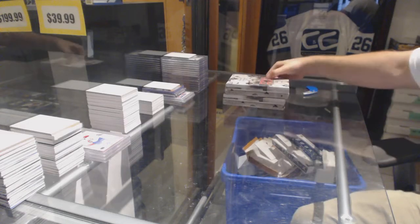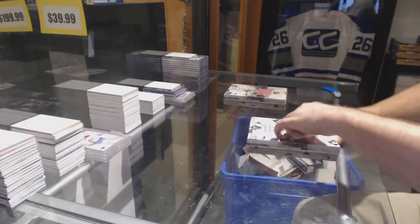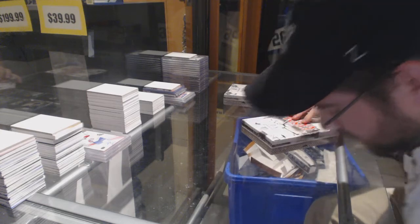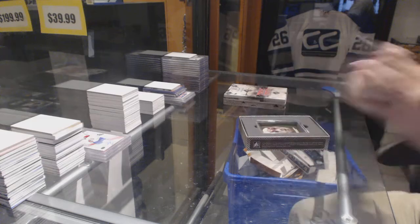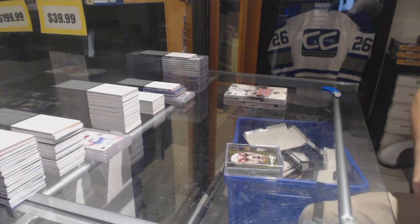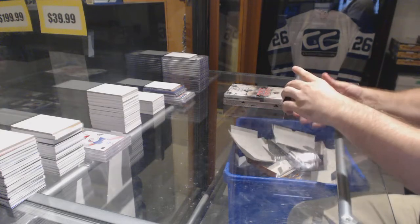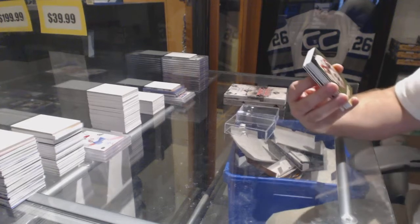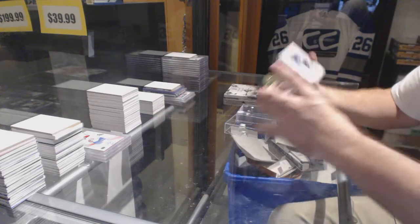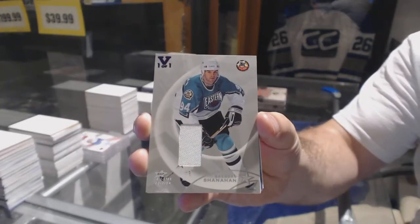Here we go, Billy Monks box break, a final vault bash special. Box number one — I'll keep it open and put it back in. We've got a mask man of Ed Jackomen, and we've got a Brendan Shanahan Be A Player All-Star Edition jersey.